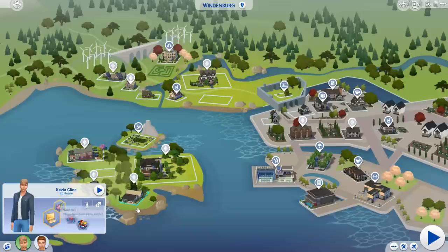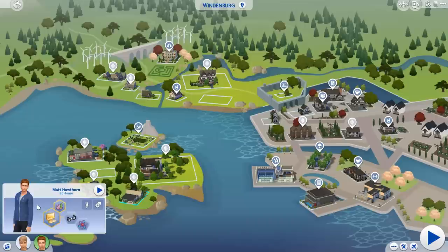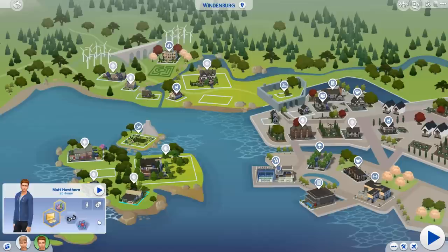The other Sim I moved him in with was also an orphan, sad to say — this is Matt Hawthorne, given to us by Ben. Matt grew up in a large family but was always more of a geeky Sim. He'd spend his days inside reading on a computer while his siblings would be out being active and doing sport. Maybe he's just trying to find some independence, and so he's decided to move in with his roommate Kevin. He's a computer whiz as well, a quick learner, a geek, and a genius. These two seem very similar — similar enough to be roommates.